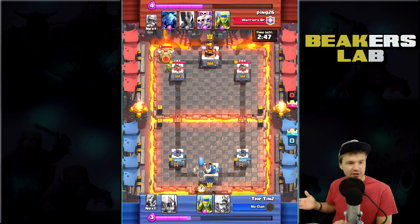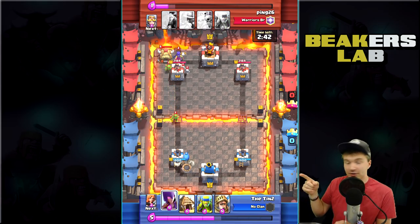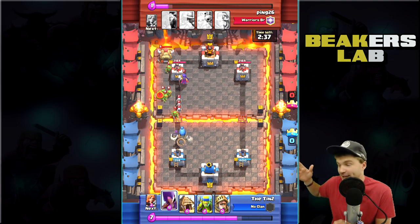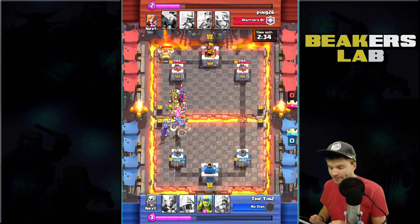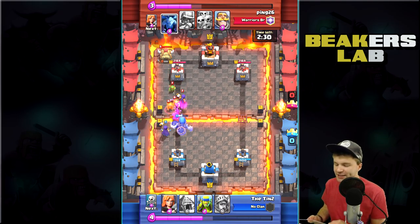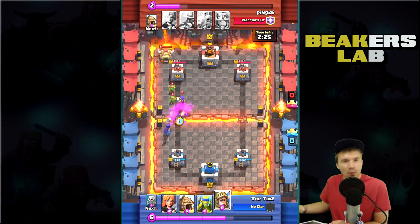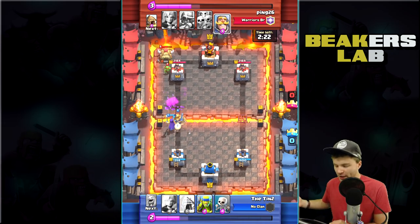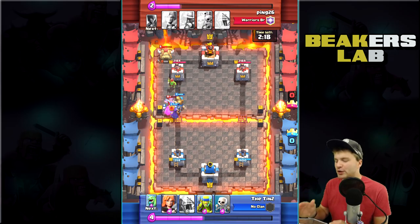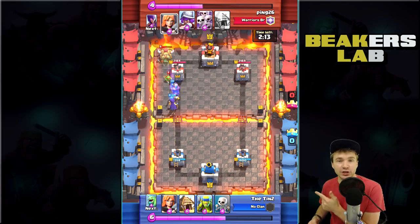Here we go. We have another level seven player — not the same person, but a slightly different deck. He does have the Witch and the Goblin Hut, so we're seeing a similar deck on the other side. Let's see what Tin can do against this opponent. The opponent is starting off with a swarm — Spear Goblins, some Goblins from the Goblin Hut, and some Minions.